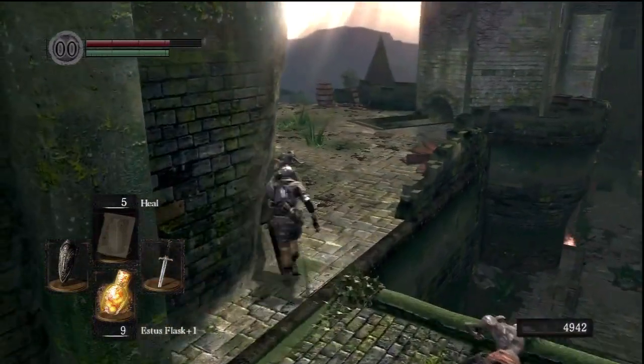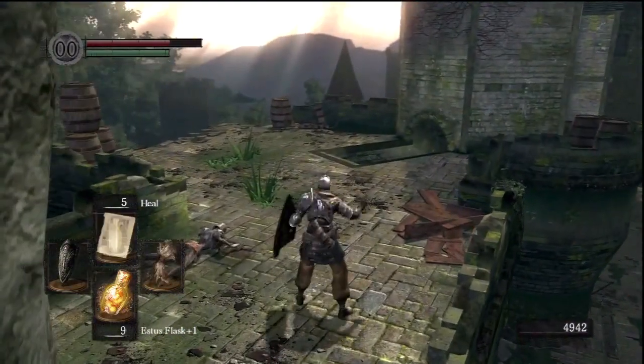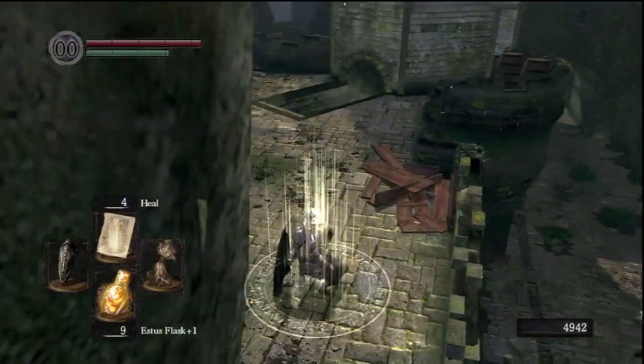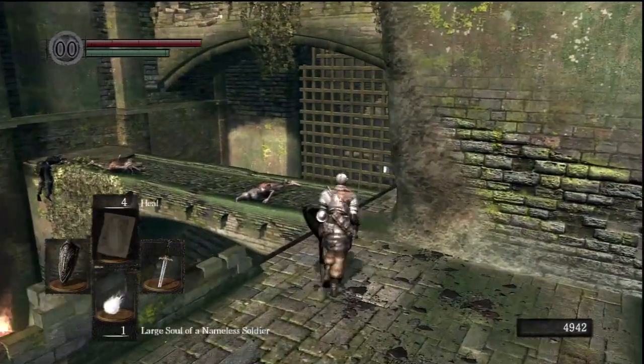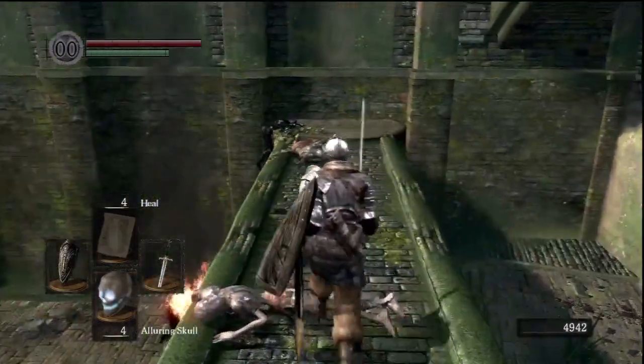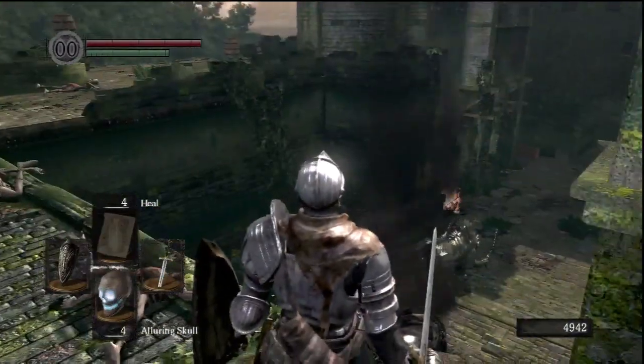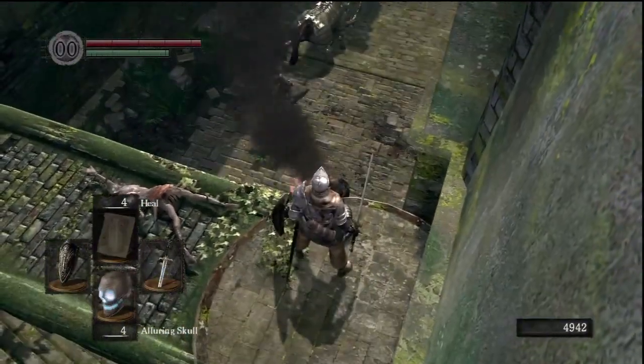This alluring skull is an item you can use to lure monsters towards wherever it's thrown. That's actually how you can take out the big armored boar down below — by throwing the alluring skull into the fire, which is the vulnerability of that boar. He'll run into it and kind of kill himself after a couple of them have been thrown.